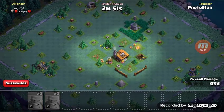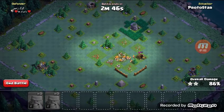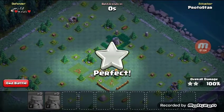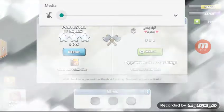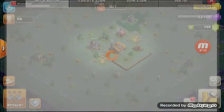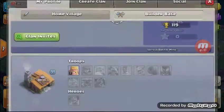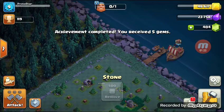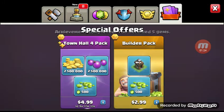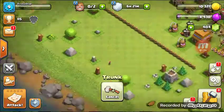That second army camp is so nice — look at that, there goes his base in like 15 seconds! Nice. We're at 404 gems, we need 96 more.